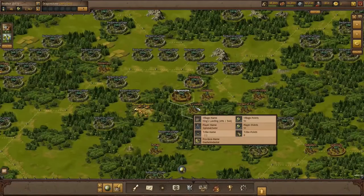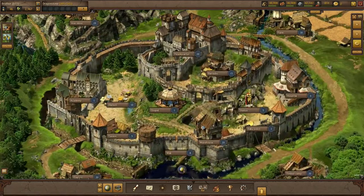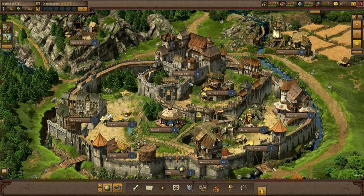There are a few things you will have to set up before you can conquer the world. First of all, you need to get your headquarters to level 20. Then you will be able to build an academy. An academy is required to recruit noblemen, who will then help your army to conquer your enemies' villages.